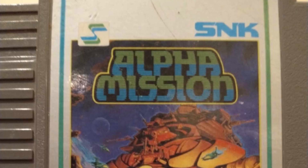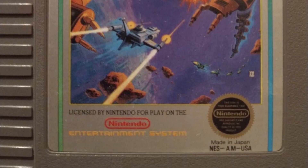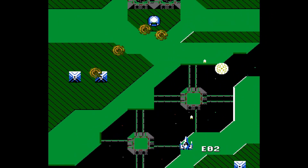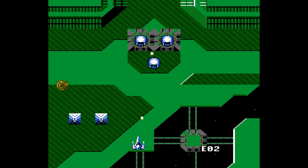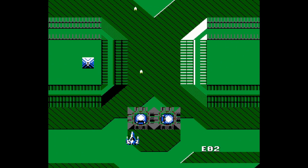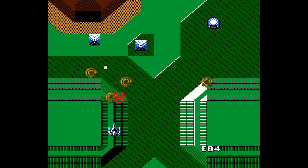Next up, we have Alpha Mission. Releasing on the NES in 1987, this game is also known as ASO: Armored Scrum Object in Japan. This game is a one-player scrolling shooter game where you must fight off waves of enemies and a boss on each level. You used missiles to take out ground opponents and laser weapons for aerial opponents.